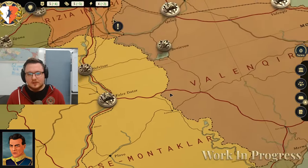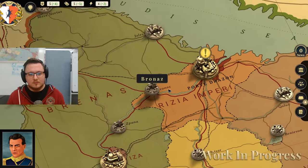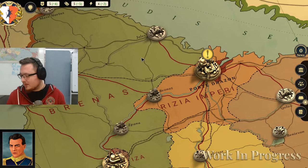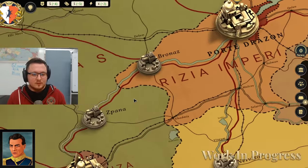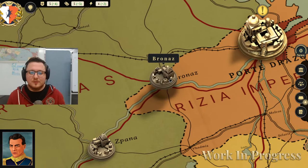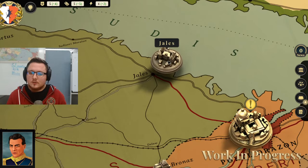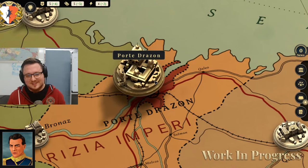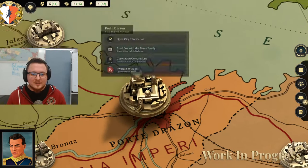We can clearly see the different regions — or provinces, as we call them — in this experience. Rizia is actually a lot more developed compared to Swordland when it comes to the density and amount of infrastructure it has. We have new tokens that we've worked on, trying to make this whole presentation beautiful. We have custom art tokens as well — the capital's token looks fantastic. There's some nice stuff going on.